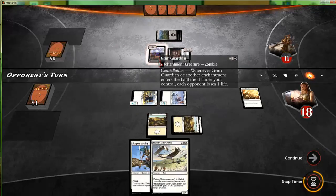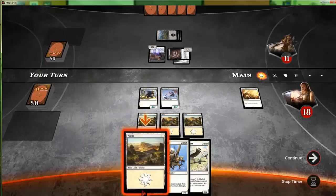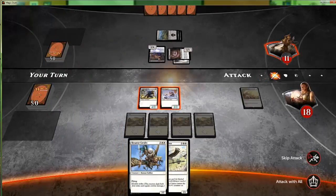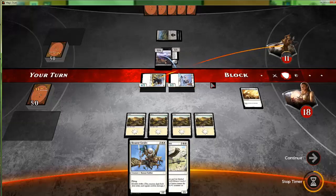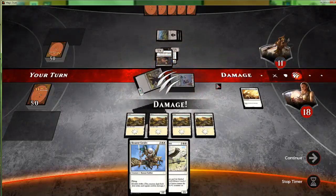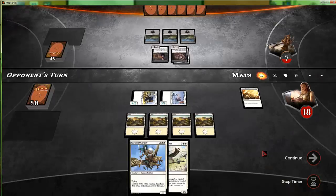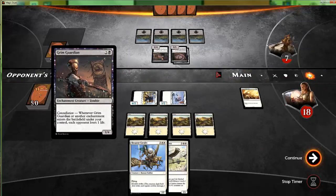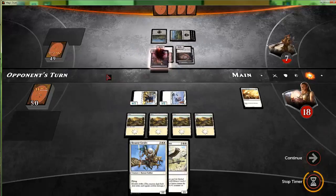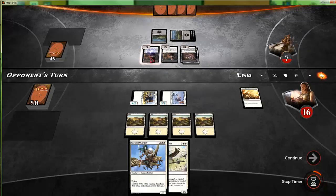Whenever it or another enchantment enters the battlefield — yep, that's right. There's no reason for us not to just attack all out here; our opponent's in a much more difficult position than we are. Double Grim Guardian — wow. It's like every nightmare I've had playing in limited — the double Grim Guardian constellation draft deck.